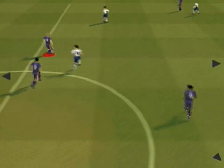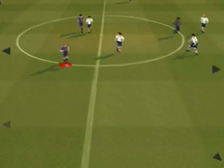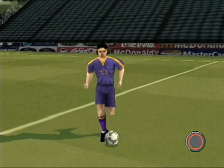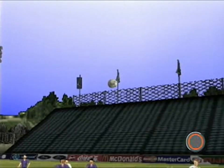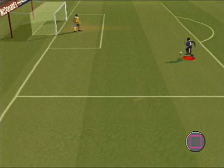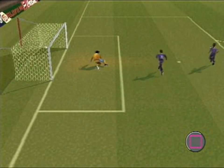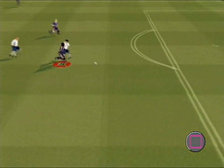Off screen players are highlighted by the triangular pointers on the borders of the screen. Hold the circle button to send a high searching pass or make a long clearance. Tap the square button to execute a low shot. Hold down the square button for longer to execute a high shot.